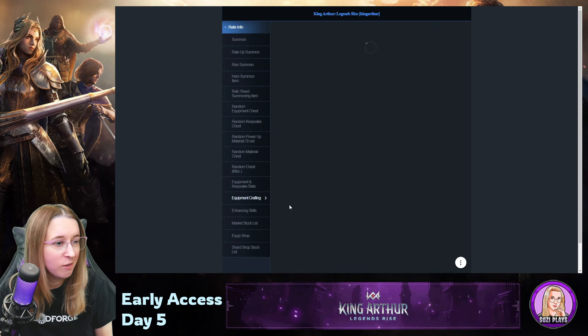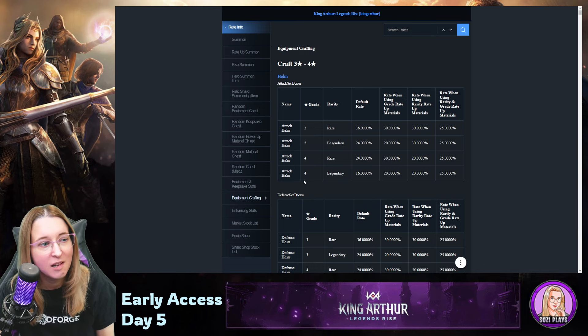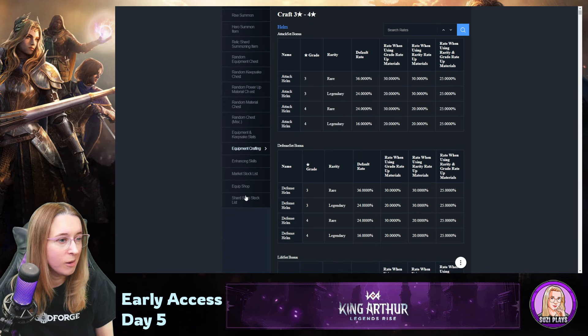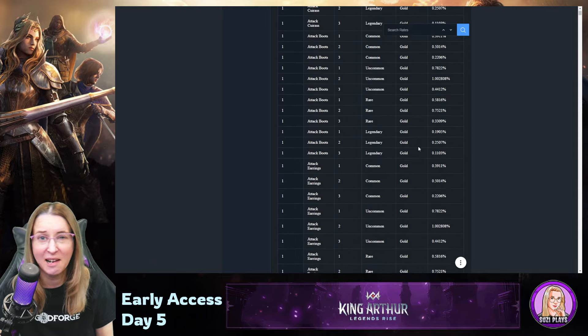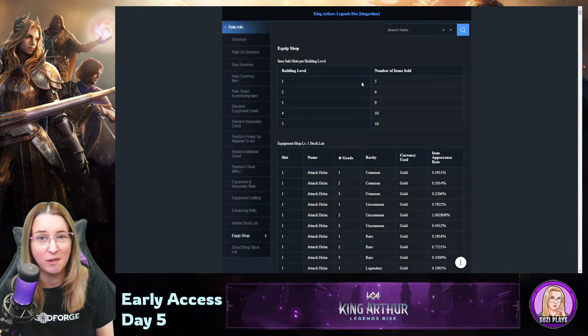And it's not just summons — there are sections for raid summon, random keepsake chest, random material chest, equipment crafting, and even the equipment shop showing what can show up in the stock list. For crafting 3 to 4 star items, you can see your exact chances to get a 4 star versus a 3 star, and what happens when you use those high-grade materials — like a 25% chance boost when you use both items. Even what shows up in the shop has listed probabilities. It's so nice to have pure transparency with all of this.